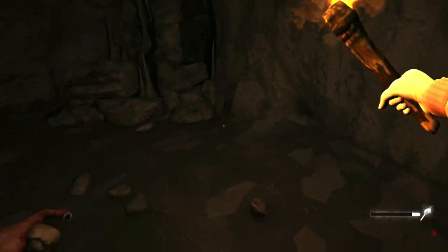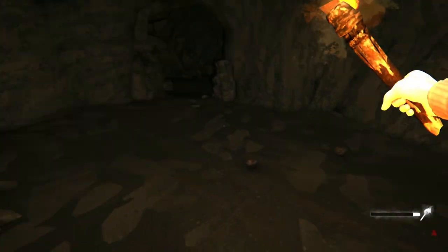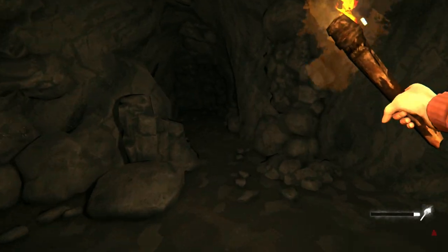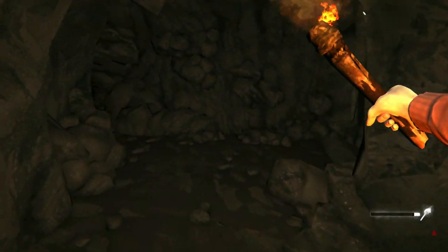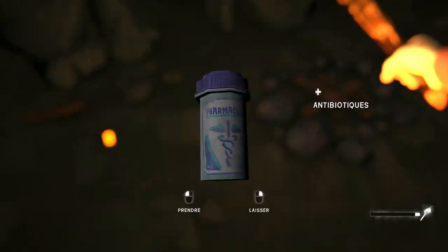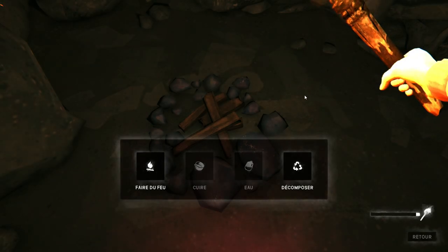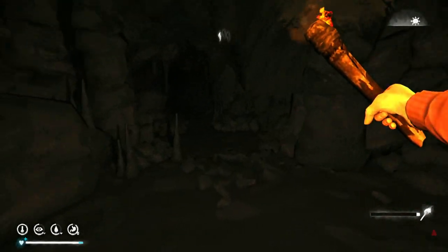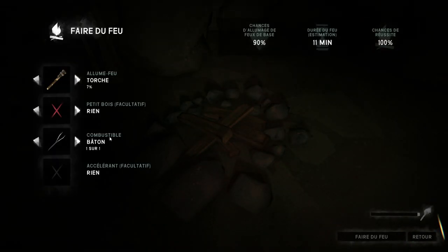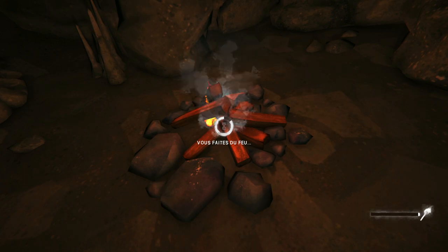We're going to take the cart. We might be a bit heavy but we'll manage. There are some shoes that are extremely good for survival, but in Interloper you can't get them. We could make a fire here. Actually wait — I have an idea. We're going to make a fire here and take torches, because I only have one torch left at 100% and I'd like to keep them aside.